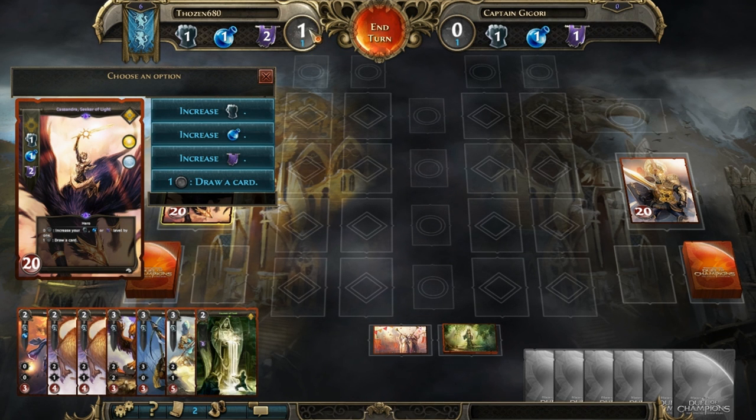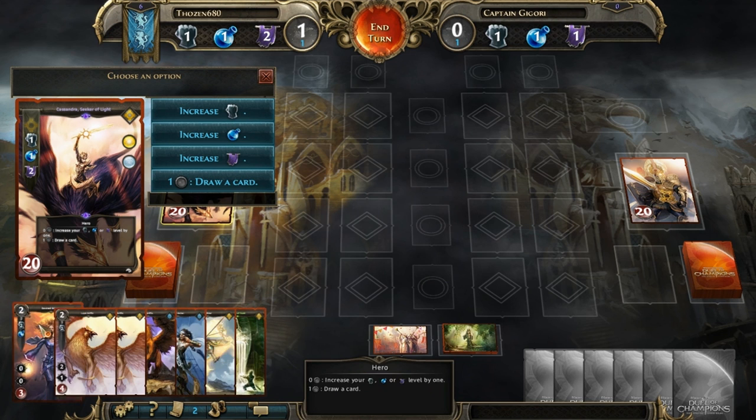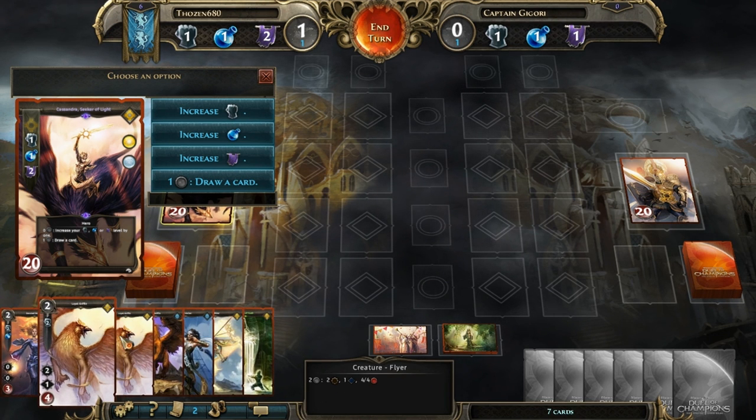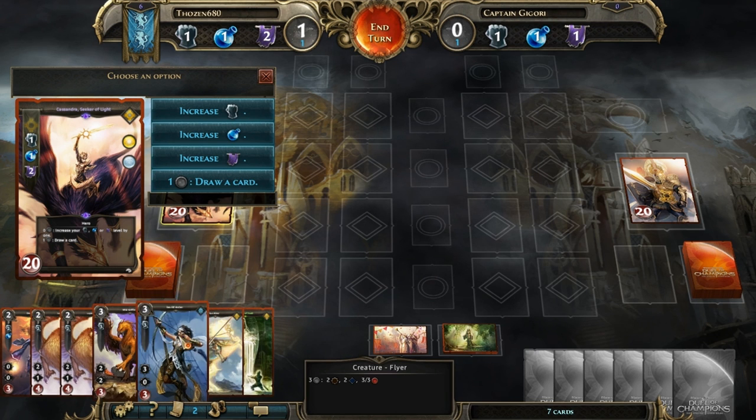With this hero card I have might, magic, and destiny of two to start with, and I have one resource available right now. Each turn that goes up by one. Right now I have one, he has none. These resources don't get used up — you just have to have that ability cap to cast any of the spells, so as you see all my stats are twos across the three and it will scale up.